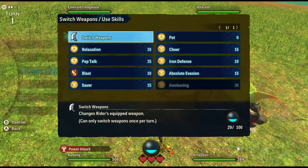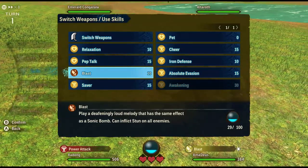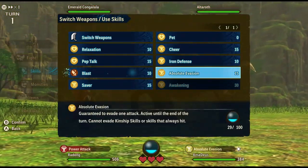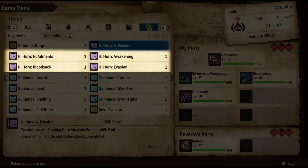Gameplay wise, the Hunting Horn comes with various songs, aka skills, that you can use if you have the right amount of kinship points. What I'll be talking about today are the four Hunting Horn skills that you can unlock by completing specific side quests.